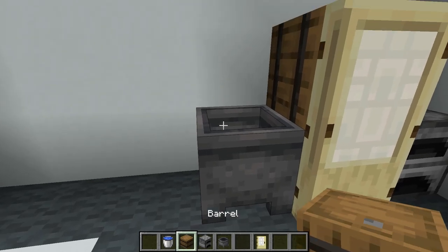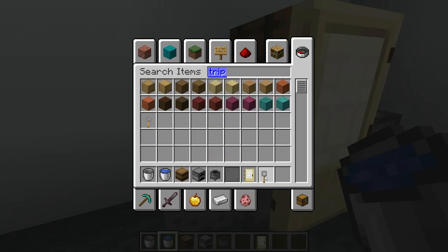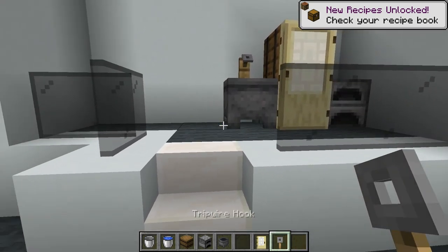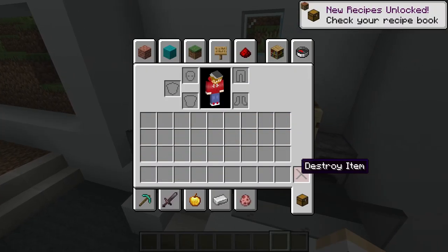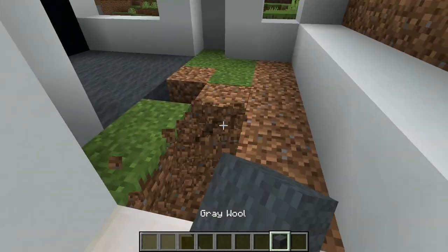Put some water in if you like. You can either use tripwire, leather, or a lever — I usually use a lever because it's quicker, easier, and cheaper, but you can use a trip hook as well. Yeah, that's looking kind of nice.